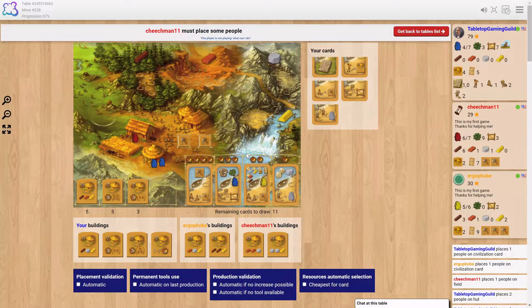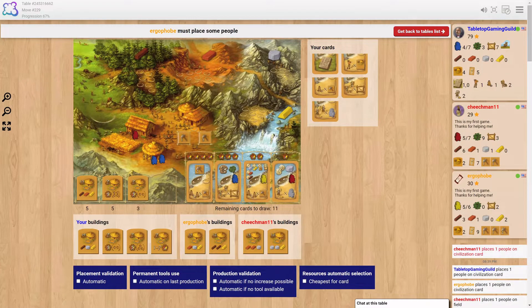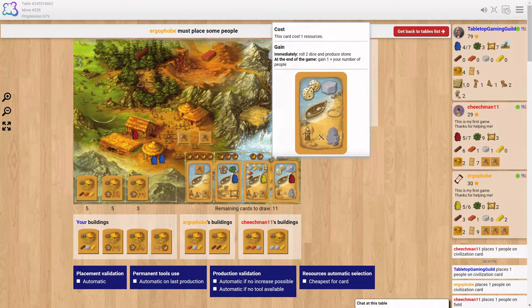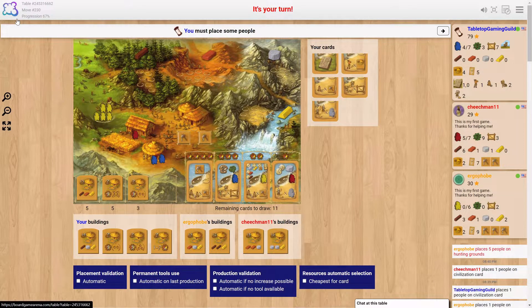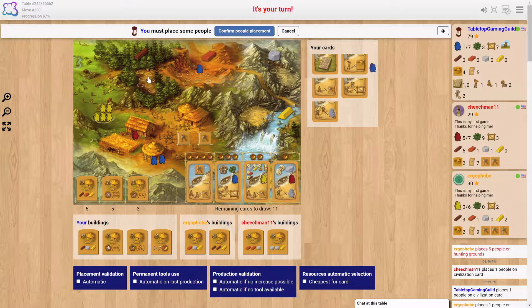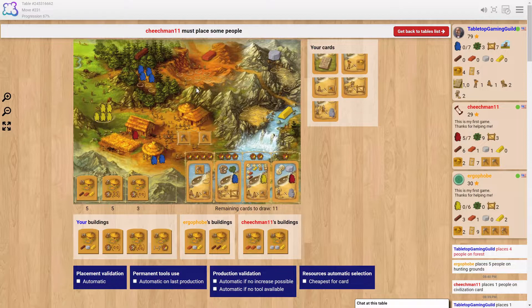Evan? I'm thinking. Just making sure you didn't fall asleep. This is my first game, thanks for the help. You took where I wanted to go, Evan — you're a horrible person. I've been told that. I'm not supposed to admit it. Oh, I'll fully admit it. It may be horrible, but my hands are nice. Evan is our official hand model for Tabletop Gaming Guild.